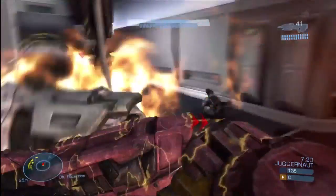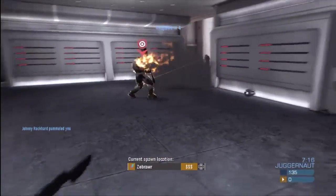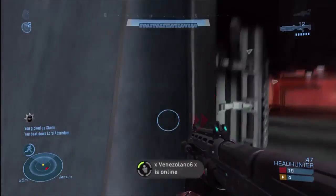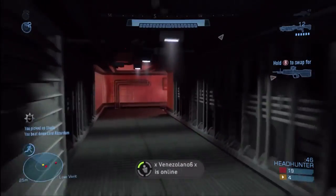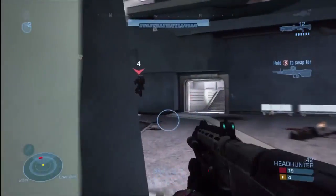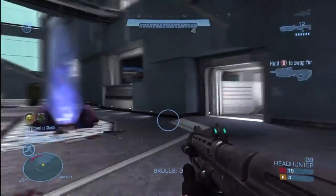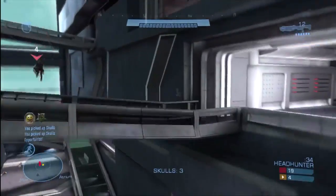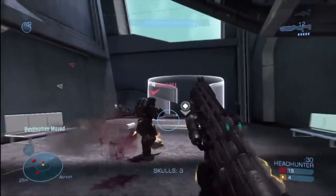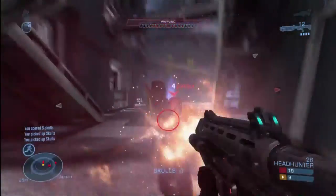Juggernaut is insane on the beta — the juggernauts are basically invulnerable. I was hitting my mate Johnny Rockhard with about 3 hits, at least one to the back, and he just shrugged it off and killed me. Another mode is Covenant Slayer where you all play as Elites. In the beta the Covenant don't have loadouts like the Spartans — everyone just has a barrel roll they can use twice before it recharges, which is the closest thing to a Scout.